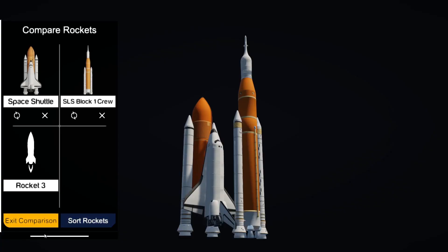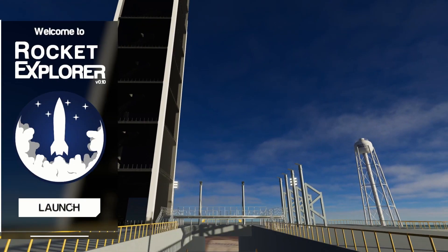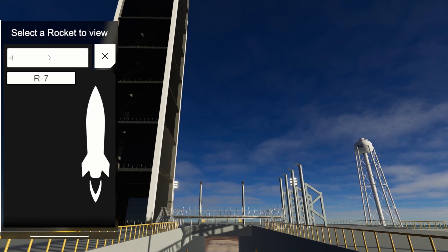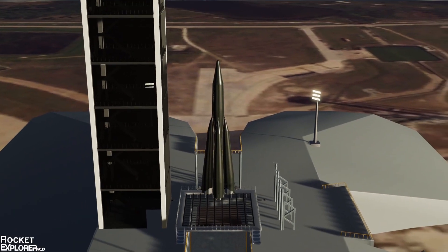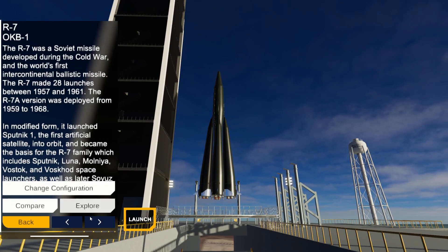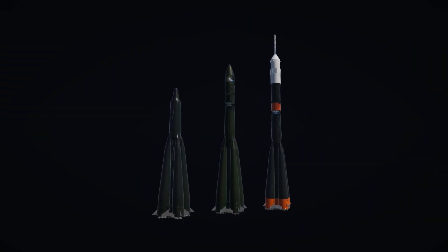You can of course navigate into the rocket hangar and the launch pad where you can launch rockets. There are three new rockets: the R7, which is the precursor to the Soyuz and the Vostok rocket — basically the foundation for that entire family of rockets with the Korolev cross.